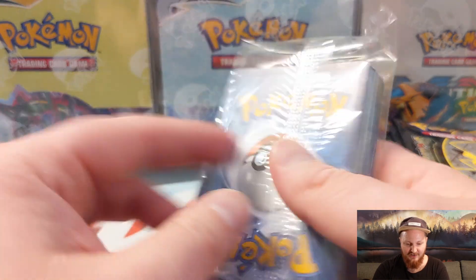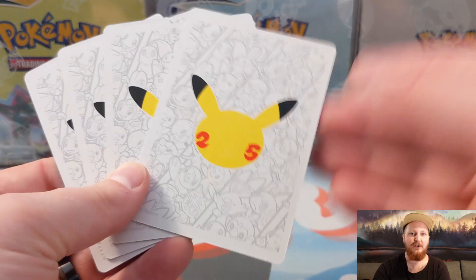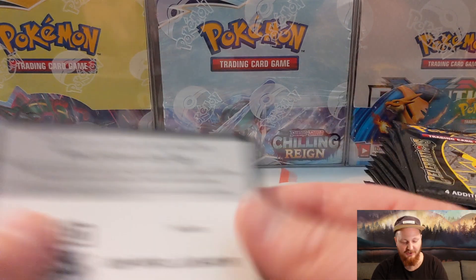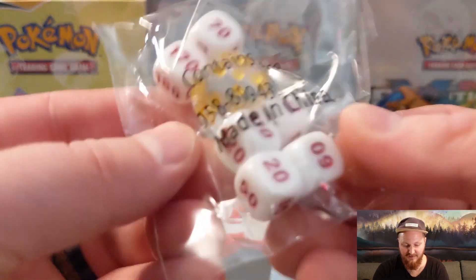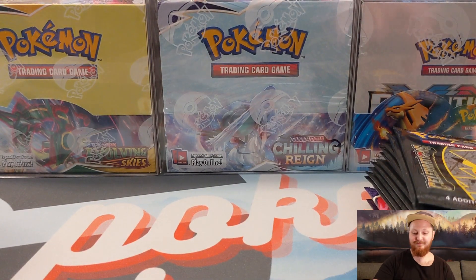And then we've got a pack of Energy, which is kind of loose — that's interesting. We've also got some dividers, you know, if you put your cards in here and want to divide them into rares, ultra rares, gold cards. We've also got a code card for this box — that's going out to somebody. And then some status counters and some dice. Pretty sweet. But what you really want to know about is these packs.